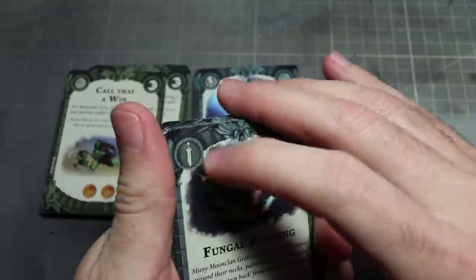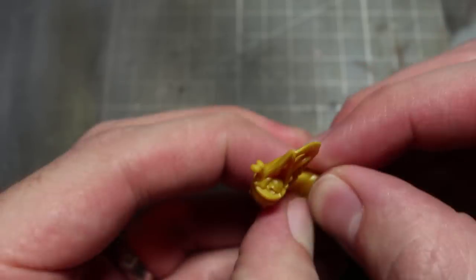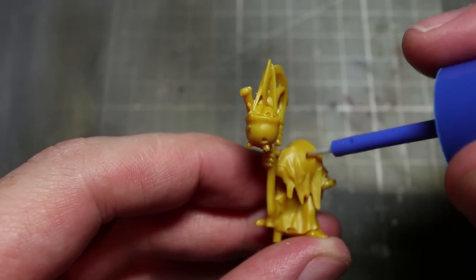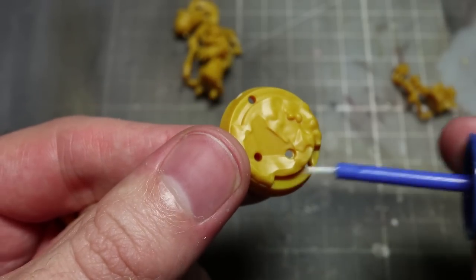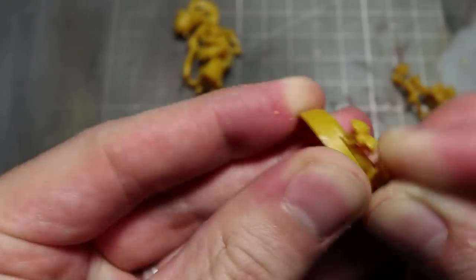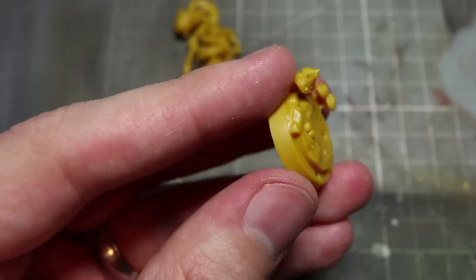Now that we've looked at the cards, we can move on to the miniatures themselves. As already mentioned, there are nine miniatures in this set — seven goblins and two squigs. All of these miniatures come in yellow plastic to help with identifying the warband on the tabletop without the need for painting. The miniatures are also all snap-fit, so can be built without the need for any glue, which combined with the coloured plastic makes them great for beginners or people who just want to play the game.